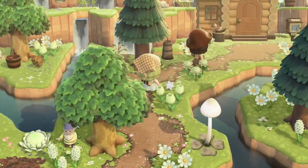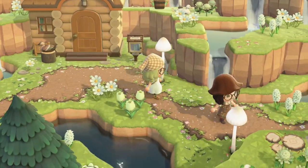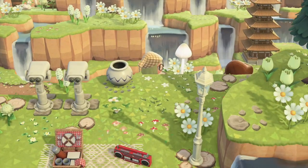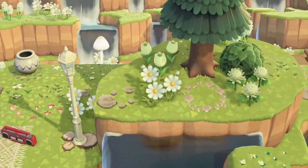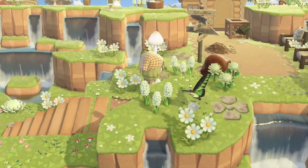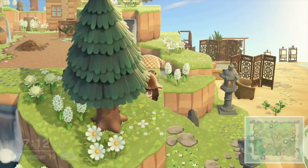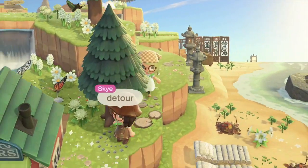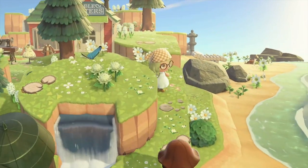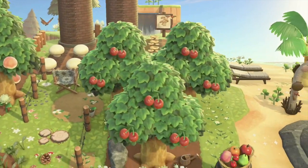Now we continue onto the path and see the first villager house, and continue through the waterfalls and cliffs. Then you can see a little picnic area on top. She takes us on a detour — a little secret path — and then we see the little eagle sisters; it's kind of hidden. And then we'll go to her little mushroom path, which is so cute — I never thought about doing something like that.